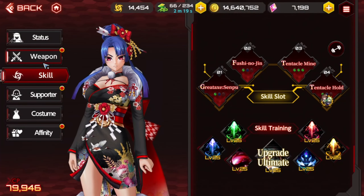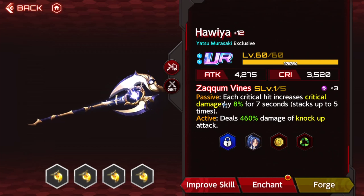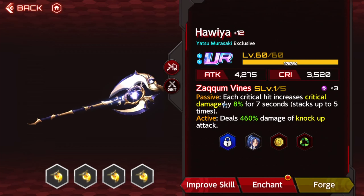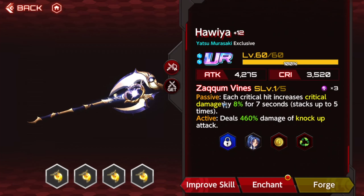My only gripe with her is this weapon has been so elusive for me. This is my only copy of it, and I had to spend a gacha pity ticket — a weapon ticket — on it. I think it was like Kiara's or Ingrid's weapon voucher, and I struck out on their weapons too. I think that axe is pretty elusive in general, because I've only ever seen like two drop for me ever, and I've done a ton of gacha.